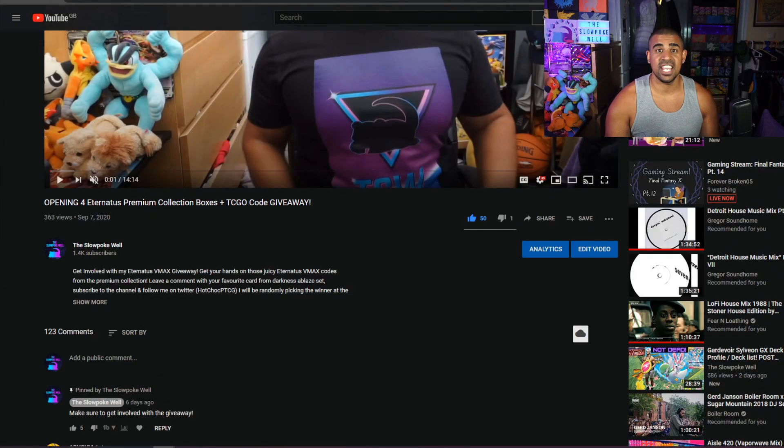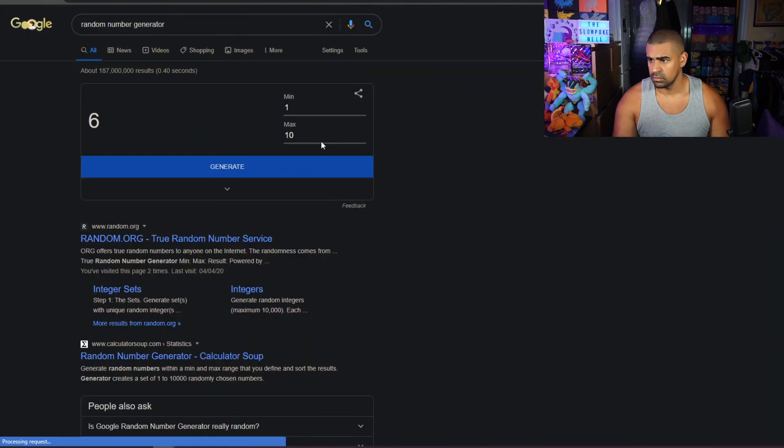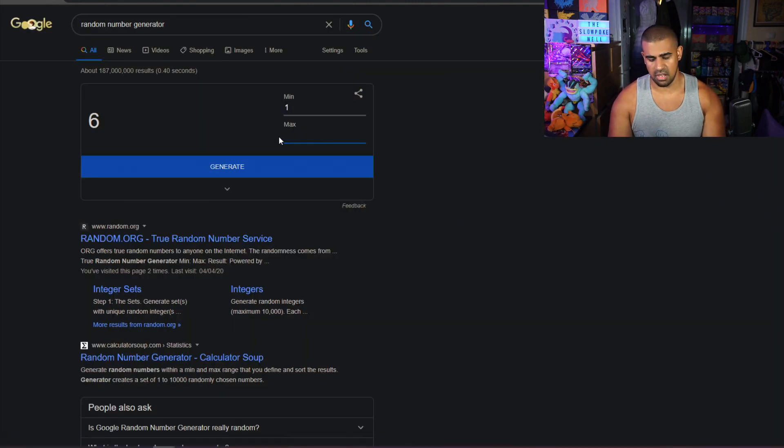That's my top five - let me know what you think down in the comments. Now let's get to the Eternitus code giveaway! I'm going to go through the comments, count how many different entries there are, put those numbers into a random number generator picking between one and whatever the total entries are, and whatever corresponding comment it lands on wins. I counted 50 different entries so we're going between one and fifty - clicking it five times, and whatever number it gives me, that commenter is the winner.